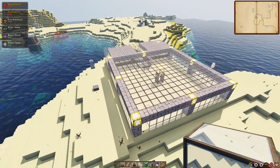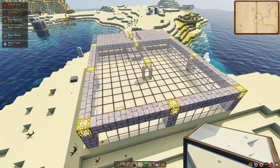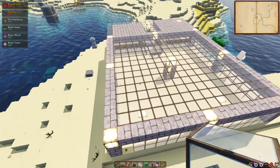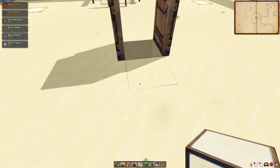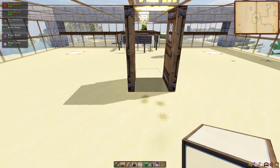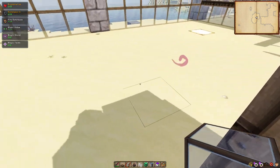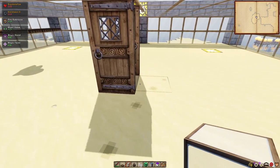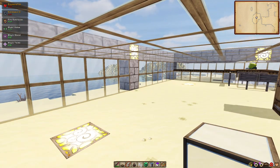First things first, pick yourself a nice flat area. In order to get this to work, we need to make use of the village mechanic, similar to a villager breeder. Get yourself a nice flat area, then pick yourself a center block. Level to the ground, dig two blocks down, and then from this block, count seven blocks in each direction. On the eighth block, you go ahead and build your wall — so from the center hole there should be seven blocks and then a wall in all directions.